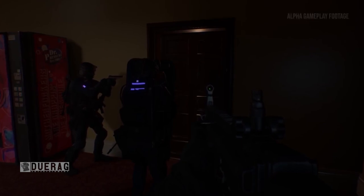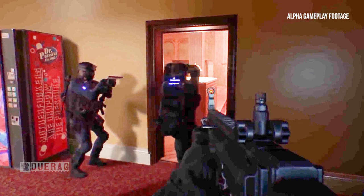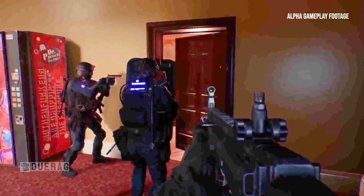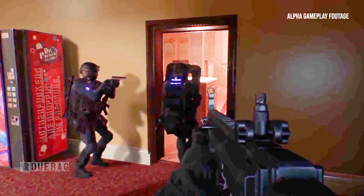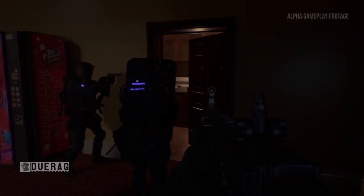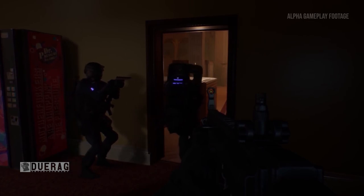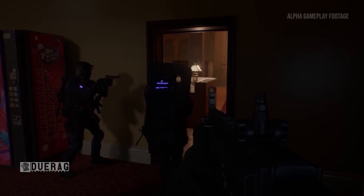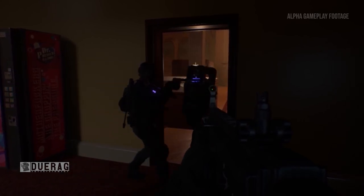They're standing right next to a soda machine, which kind of throws me off because it reminds me of the gas station map. I'm pretty sure this whole video revolves around the hotel map. There's some text on the soda machine which says, if I'm not mistaken, 'Motherfuckers are dropping the pressure.' Either the guy with the Five-Seven or the shield guy opens the door, the shield guy walks in, the Five-Seven guy follows, and the SCAR guy is right behind before it cuts to the next scene.